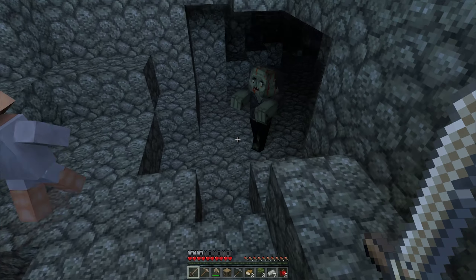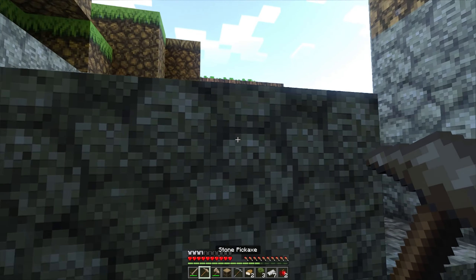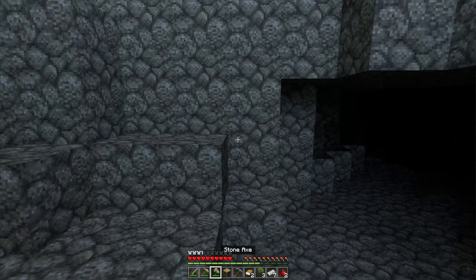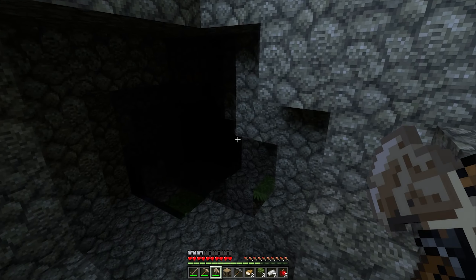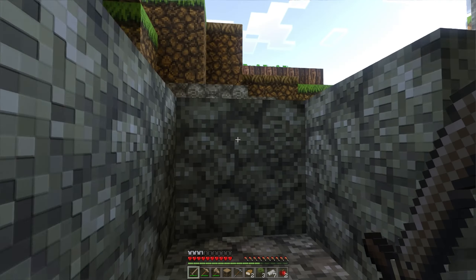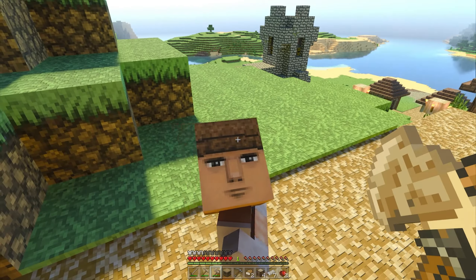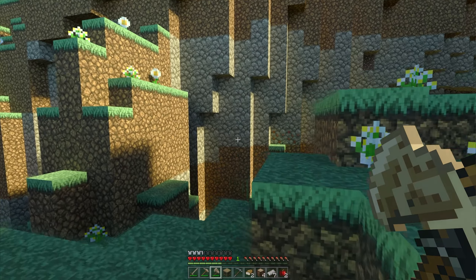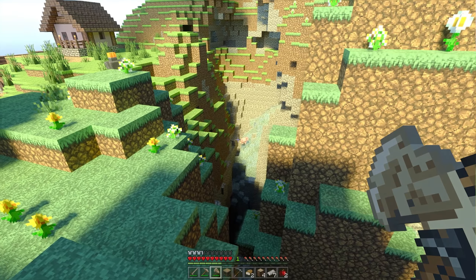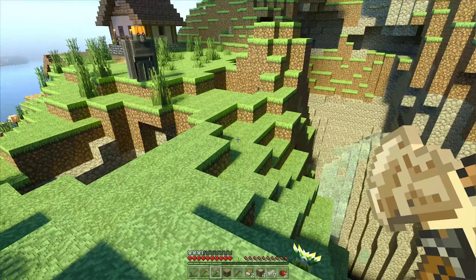Oh, is he stuck? Oh no. This way, friend. Where'd he go? I'm afraid if he's gone into the darkness there, I'm not going after him. Kids do look funny in this. Okay, so we need coal — coal over there, coal over there. Not the easiest place to get to. I feel I need to make some kind of fence or wall just to make sure these guys don't get stuck down there.